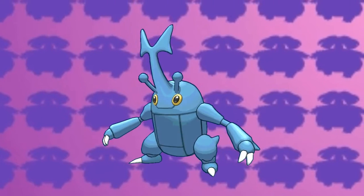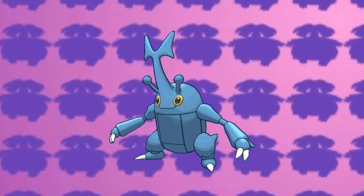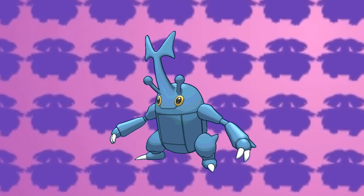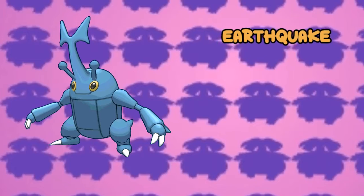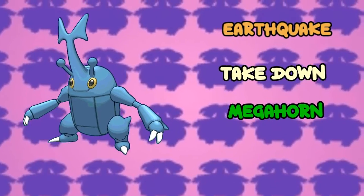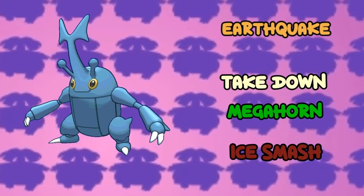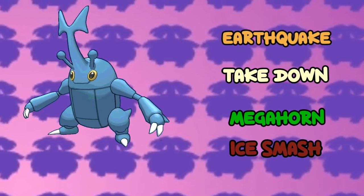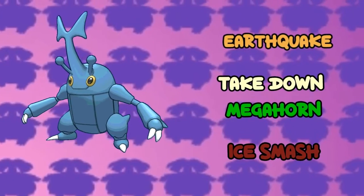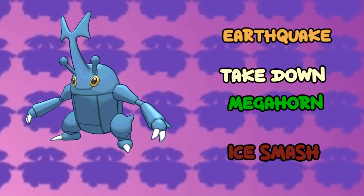The next Pokemon on my team is the Bug and Fighting type Heracross. You can get a Heracross by using Headbutt on trees. If you don't find one immediately, just keep trying and you'll eventually encounter it. Heracross's moveset will be Earthquake, Take Down, Megahorn and Ice Punch. Ice Punch and Megahorn are for STAB, Take Down is for making use of its massive attack, and Earthquake is for covering Fire type Pokemon. Heracross deserves to be on this team because it has made a name for itself as being so ridiculously strong.